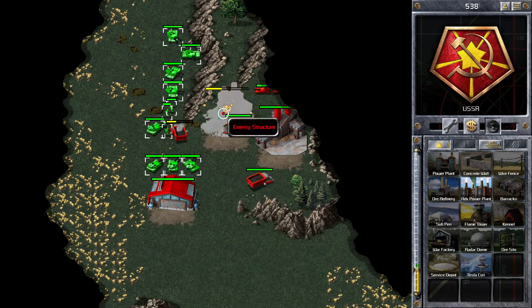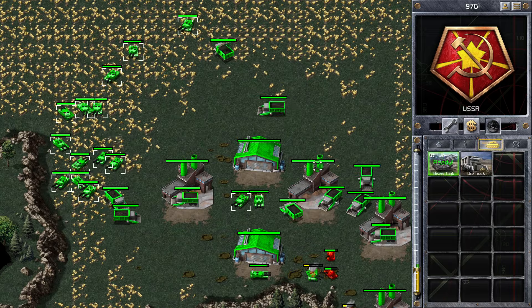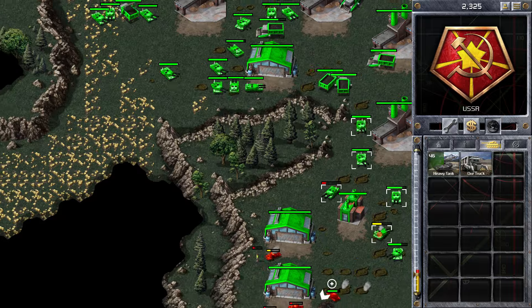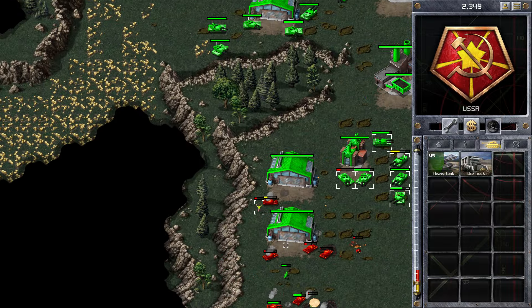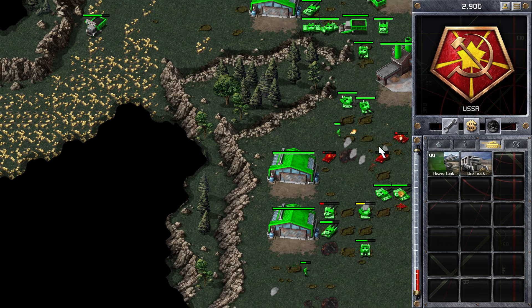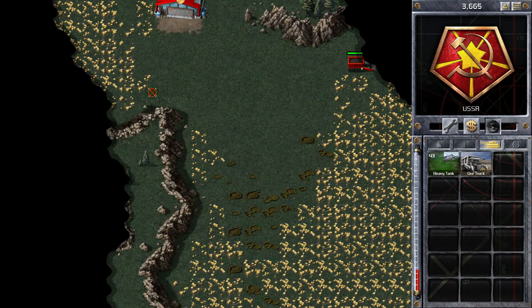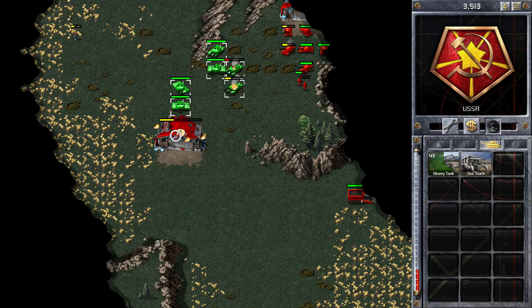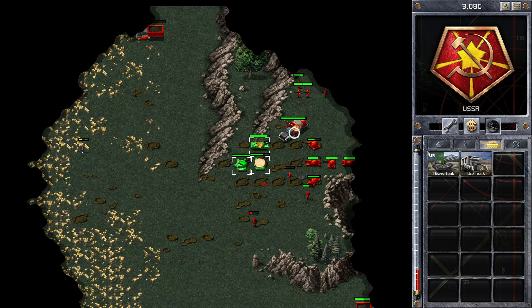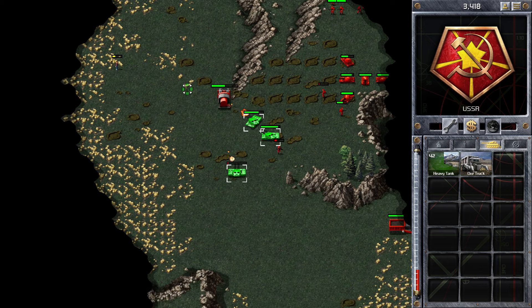It looks like he's just trying to dive straight through. We're at his base and we're going to destroy those two ore trucks. I've just lost my MCV, so I'm losing all the power here. He seems to be going for my power plants, which is obviously going to put me at a bigger disadvantage. We'll still try and destroy him. I notice his ore trucks aren't moving — it looks like he's trying to move his MCV to another location, but I think I'm going to be able to take that out because he doesn't have enough units.